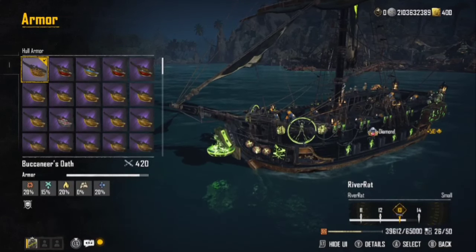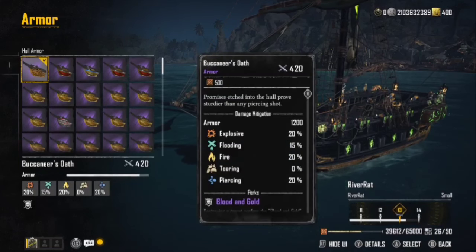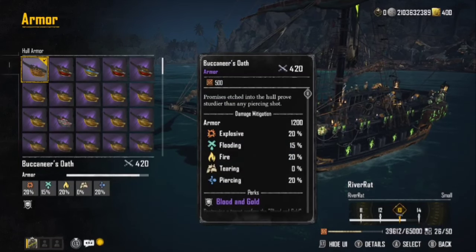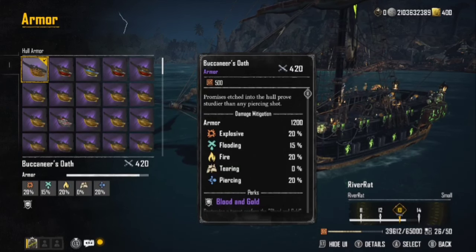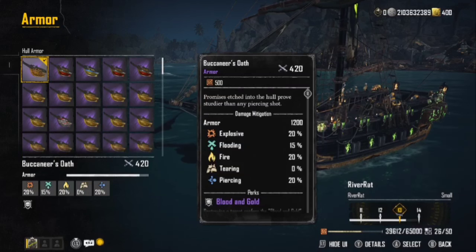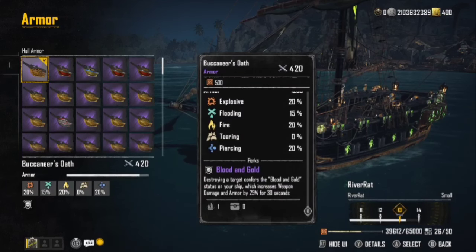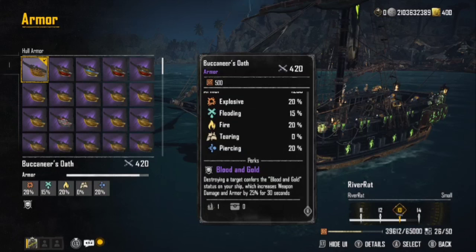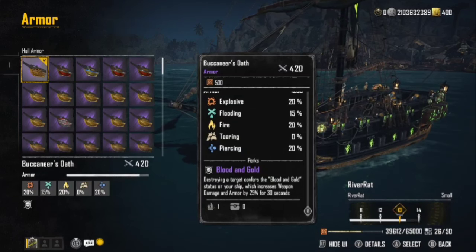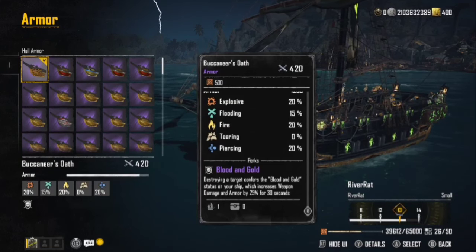For armor, I want something that plays really well with this ship. It's harder to hit these small ships — especially in PvP — and with the Buccaneer's Oath on there you're going to give somebody a really hard time. You have a base armor rating of 1,200, with 20 negation on explosives, 15 on flooding, 20 on fire, and 20 on piercing. The Blood and Gold perk: destroying a target gives the Blood and Gold status, increasing weapons damage and armor by 25 for 30 seconds, resetting every time you sink a ship.